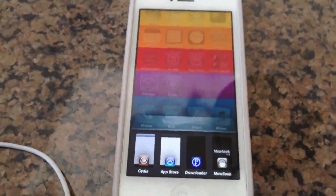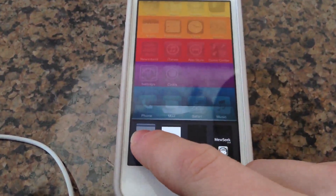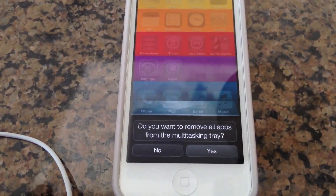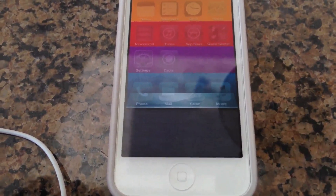Another cool feature of Auxo is if you have a ton of apps open, you can hold and click and it will ask you if you want to remove all of the apps running at once.